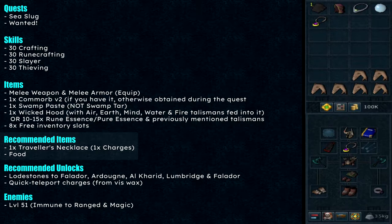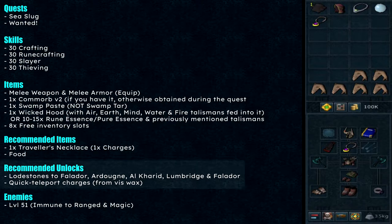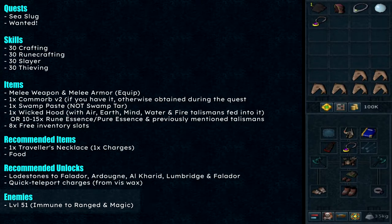The recommended items are a traveler's necklace with at least one charge, and some food if your combat level is low. The recommended unlocks are lodestones to Falador, Ardougne, Al Kharid, Lumbridge, and Falador. Have some quick teleport charges from using lodestones to speed things up. Lastly, the enemy to defeat is level 51, and it is immune to ranged and magic, so you have to use melee.